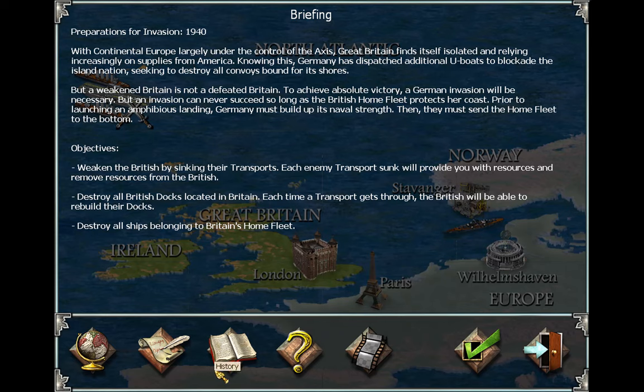Oh, we're in the Middle East now. With continental Europe largely under the control of the Axis, Great Britain finds itself isolated and relying increasingly on supplies from America. Knowing this, Germany has dispatched additional U-boats to blockade the island nation, seeking to destroy all convoys bound for its shores. But a weakened Britain is not a defeated Britain. The German invasion will be necessary, but an invasion can never succeed so long as the British home fleet protects her coast.